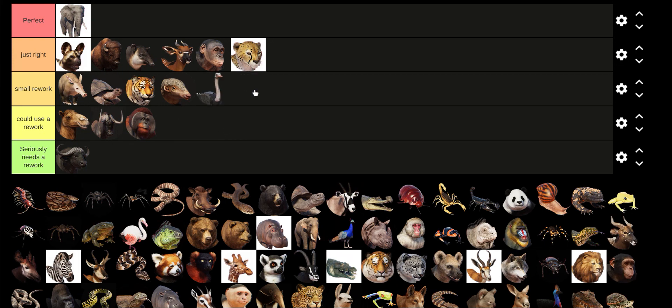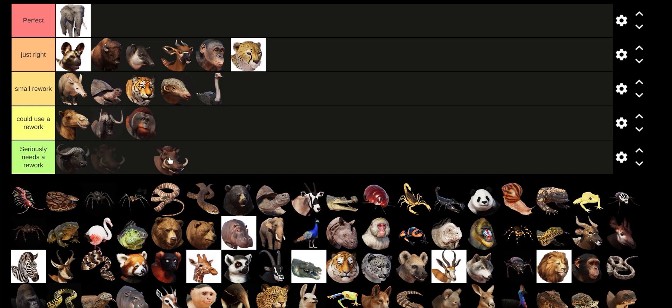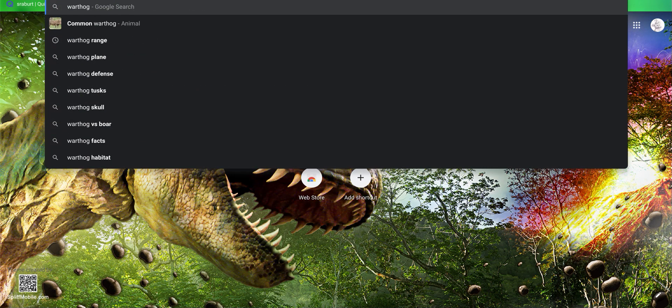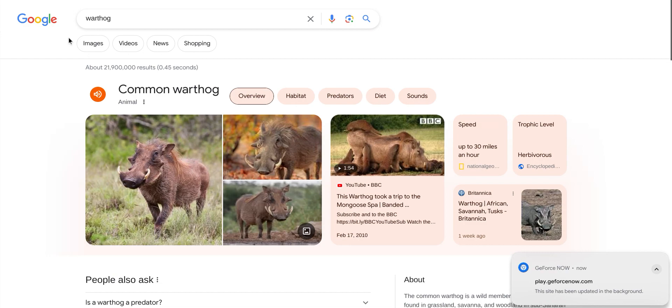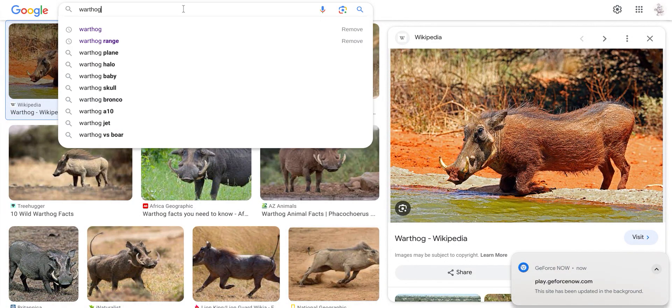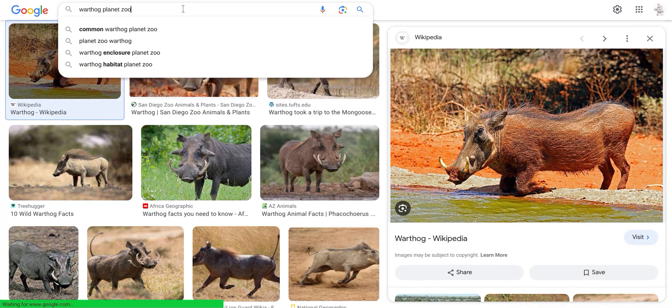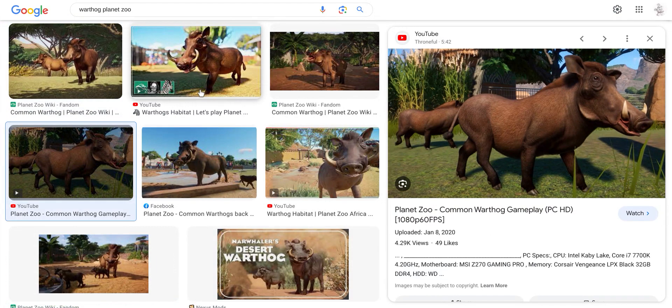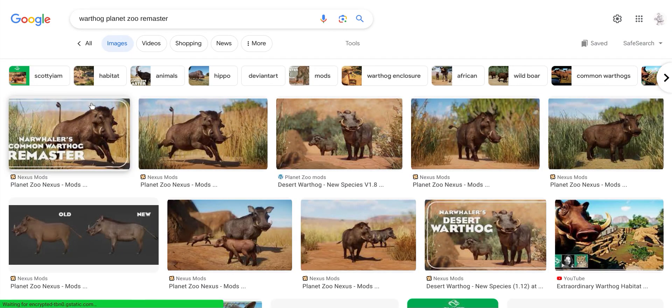Ostrich: its face looks a little bit different. The Warthog — I was just playing Planet Zoo and thinking this does not look like a Warthog. It needs a rework; it looks too much like Pumbaa. Another YouTuber said something like that. This is what a Warthog looks like, and then in Planet Zoo they look like this. There is also a remaster of it that looks a lot better.